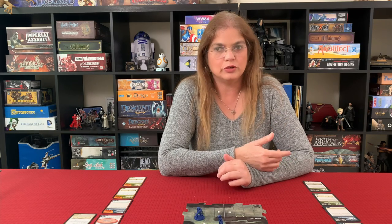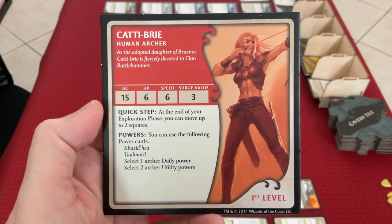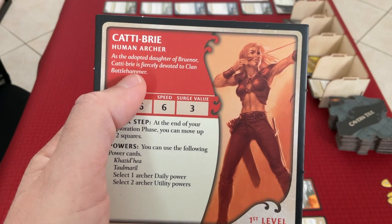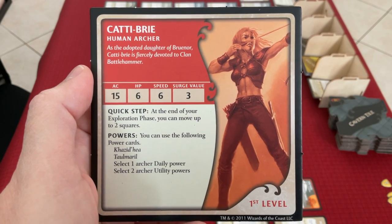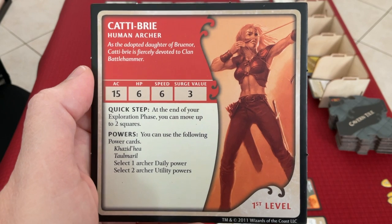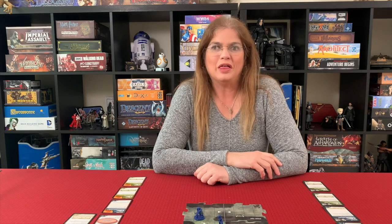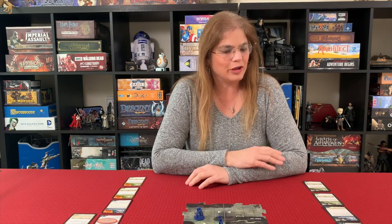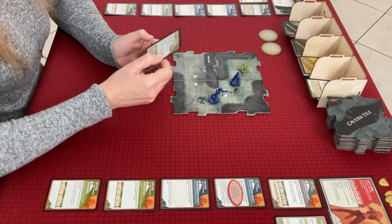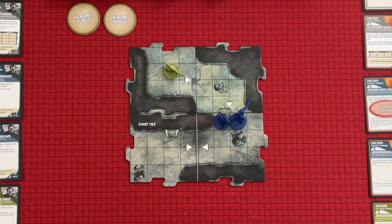Bree actually has an ability during the exploration phase called quick steps: at the end of your exploration phase you can move up to two squares. So she's able to position herself better for next turn. Looking at her backstory - the adopted daughter of Bruenor, Cathy Bree is fiercely devoted to Clan Battlehammer. Bruenor's the one who sent us in here to get that crown - the plot thickens! Looking at the drake, if it's within one tile of a hero she will be, so she'll take advantage and move two squares away from the drake.